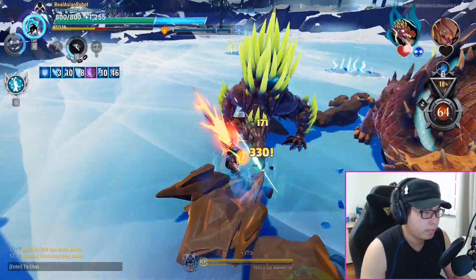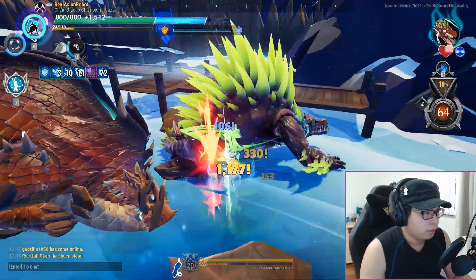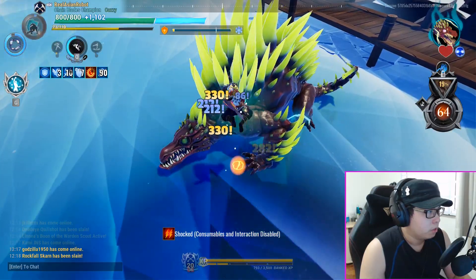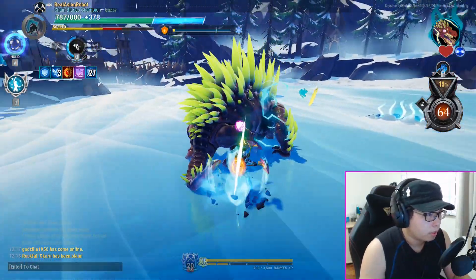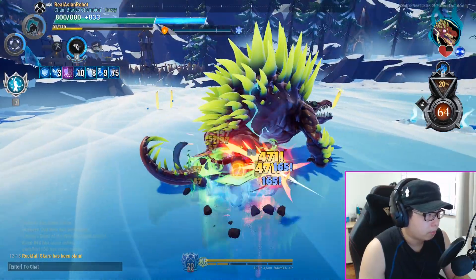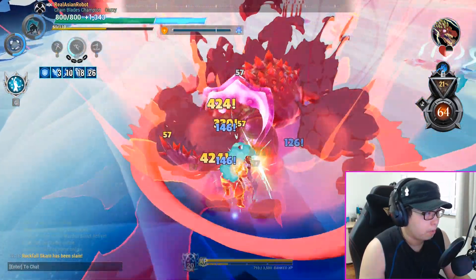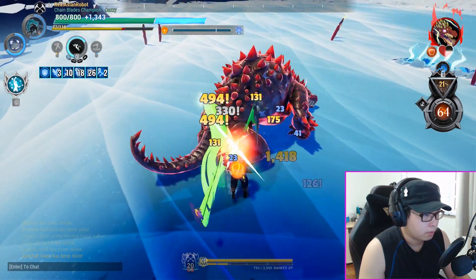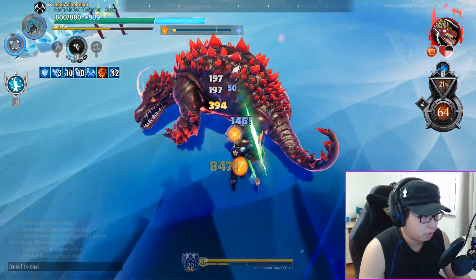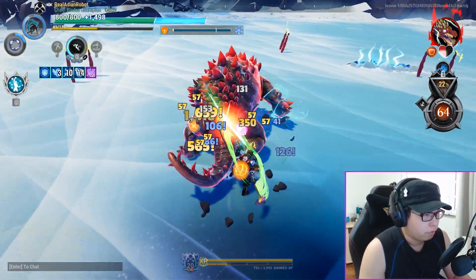Okay, so now the Skarn is dead — you can focus on the Nayzaga. With the Nayzaga, all you're doing is just tearing through it slowly. Use your Bastion when you want, but just be careful. I took that risk there because I knew I could dodge through the attack and my Agus was about to come up, so I knew I was going to pull off some shenanigans. You can dish out a lot of damage since you're always critting — the numbers are fairly high, and that's basically what you want.